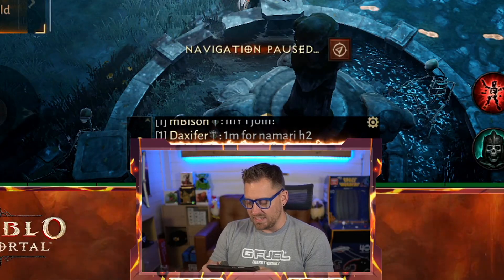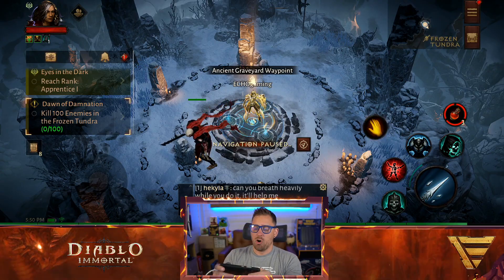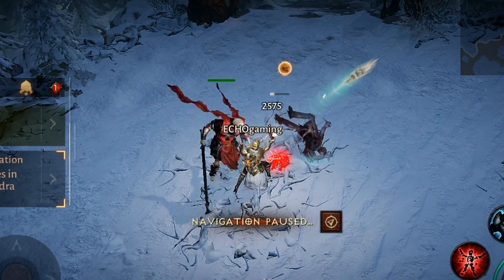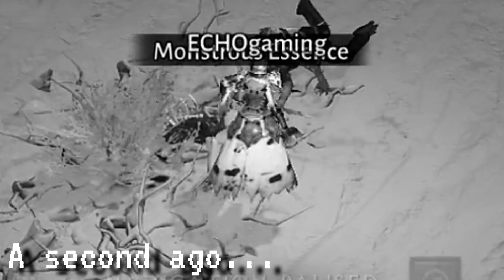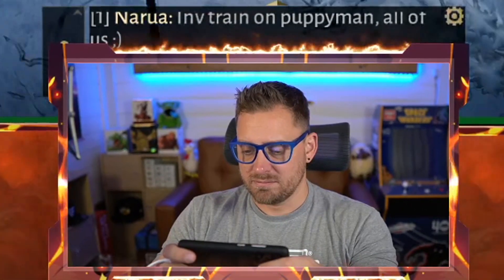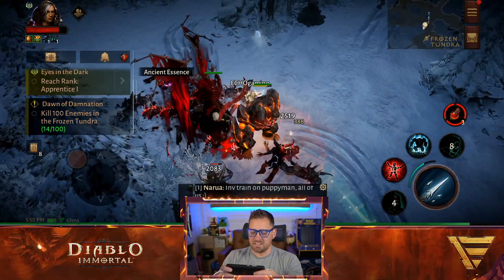We'd like to accept another quest: Kill 100 enemies in the Frozen Tundra. This should be fairly easy — we are in my home terrain, all we need to do is kill beasts. There's one right there, we're going to kill them. Is it really called monstrous essence? All this time I've been calling it monster essence? We're going to go to the shrine and see how this Golem does. How does burning things in icy terrain work?